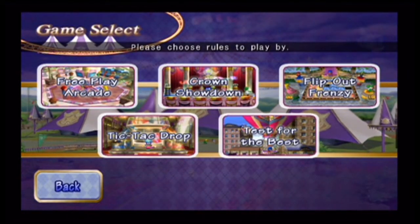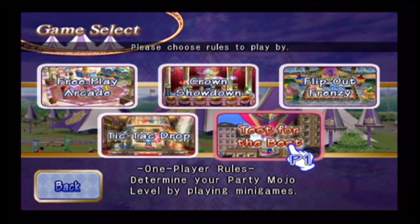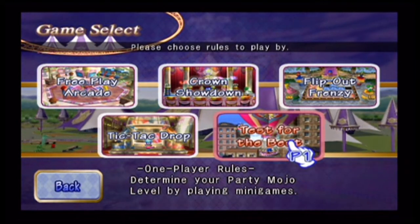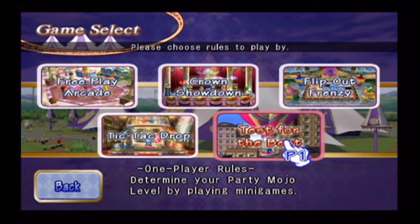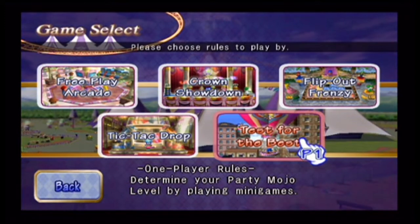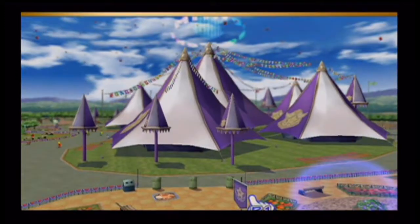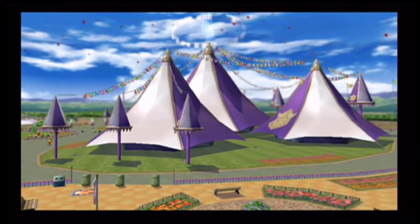The next mode we're going to be diving into when it comes to the minigame tent appears to be my favourite mode, and that's Test for the Best. 'Determine your party mojo level by playing minigames.' Basically, this particular mode is like a combination of decathlon modes from the likes of Mario Party 5, Mario Party 6, and Mario Party 7.